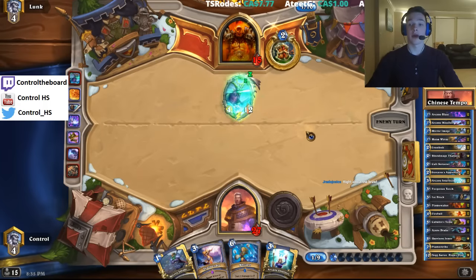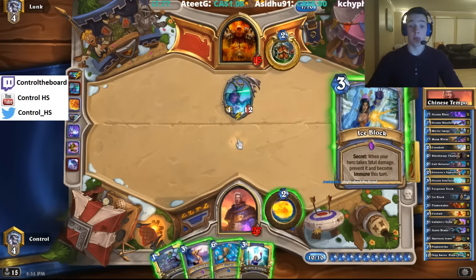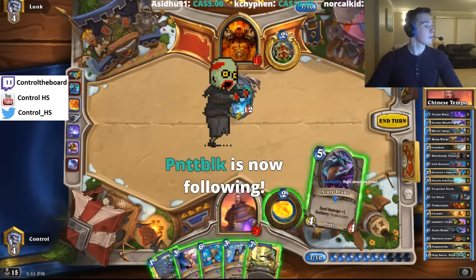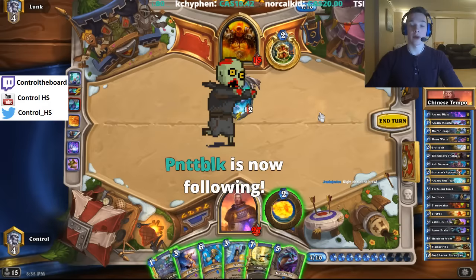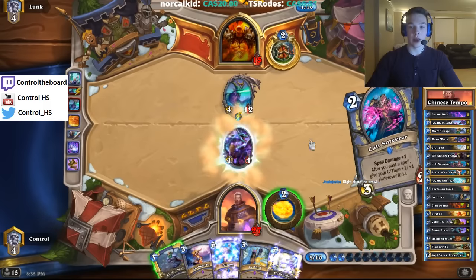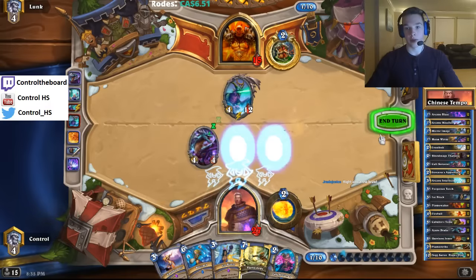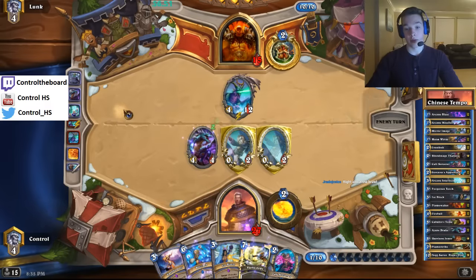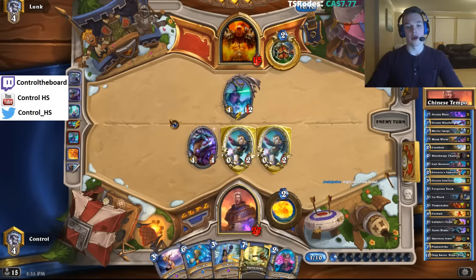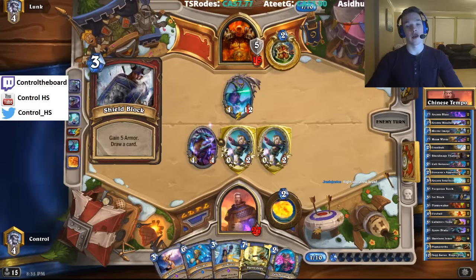Ysera's pretty big. We are looking for a second Cabalus to get something like a Polymorph off of it. We do need a draw now. We're fine with just Azure Drake then. Assuming he didn't get Ysera Awakens, we're in an okay spot, as we do have Miramage to follow up with. But the Flamestrike and the Blizzard are not too good in this matchup. Spellbender could be good, but I assume he's going to use the second Shield Slam right now.